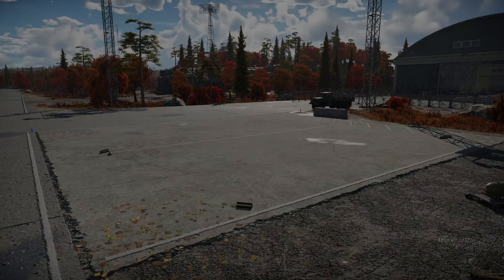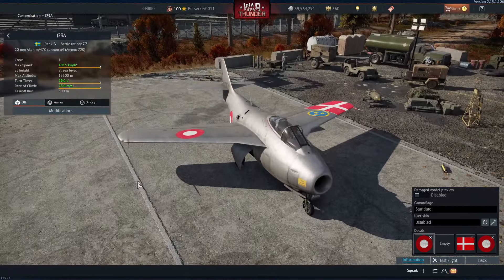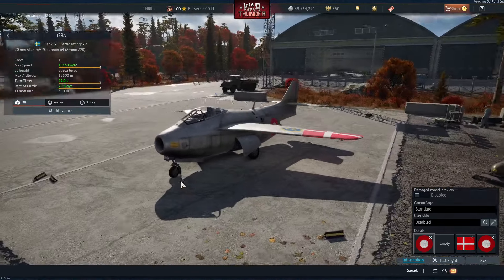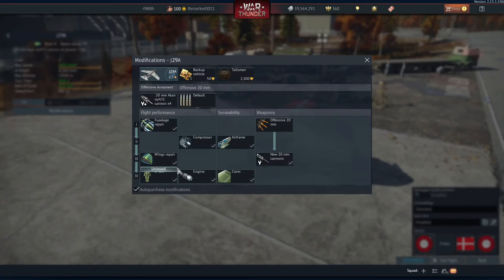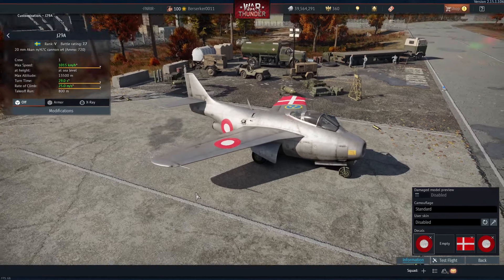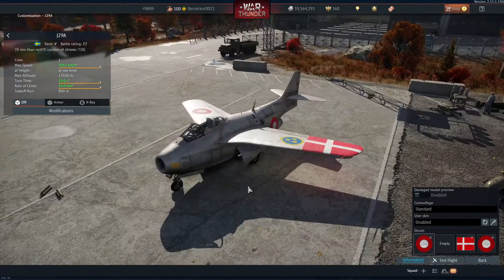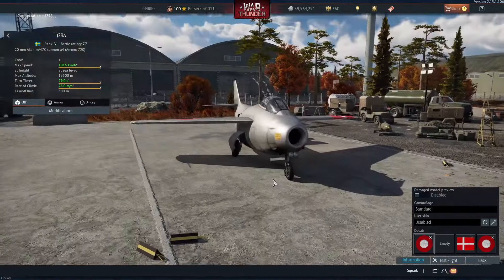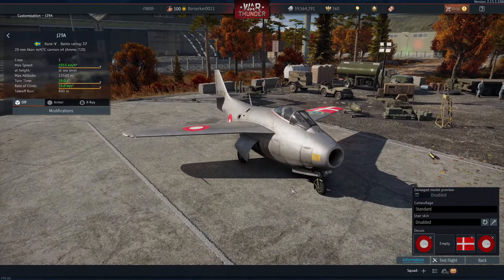Number 3, we got an interesting one that most people probably dislike quite a lot — the J29A. This is quite possibly somewhat due to Stockholm syndrome. I've played this plane quite a lot, and at first I absolutely hated it, but it kind of grew on me, and now I freaking love flying the barrel. It's just a weird and wonderful plane, and you don't see a lot of people using it, so most people don't really know what it's capable of. And that just makes it so much more fun.